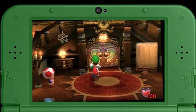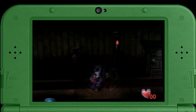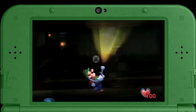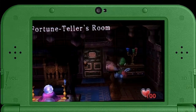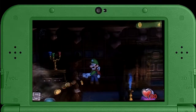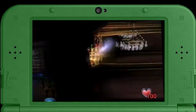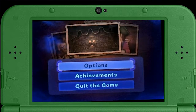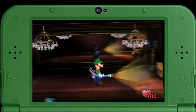Going into the fortune teller room, we're actually coming up to the next speedy spirit in the game. I'm going to need to check this drawer again because it's supposed to have something, but I could be wrong. It says drawer on the right side — but that's only during blackout, okay never mind.